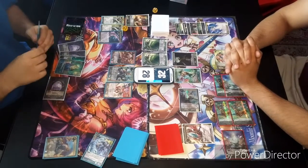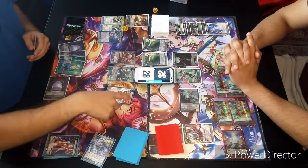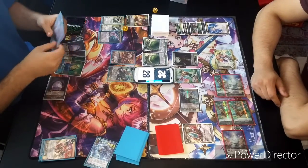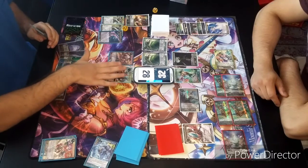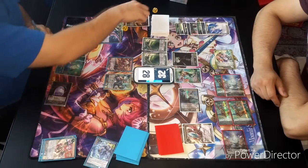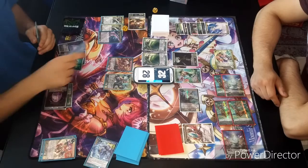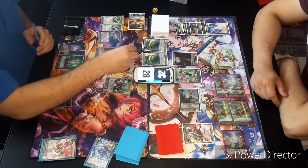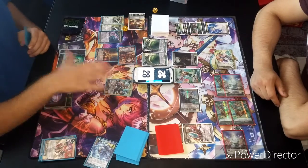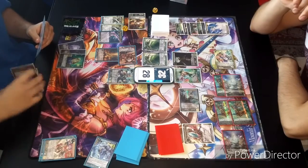I will actually play one to equip Witch's Dagger onto my Percival. That's fine. And I will proceed to vanish to draw three cards. I will go ahead and rest for Stump. I will play two to equip Ami onto my Garrett. That's fine. Add a 12-12. And I will have Garrett swing directly for the 12-12.